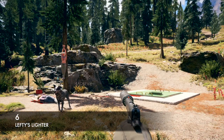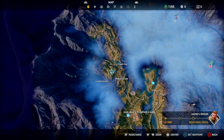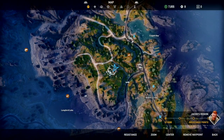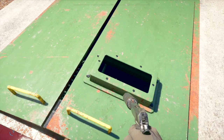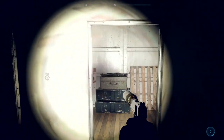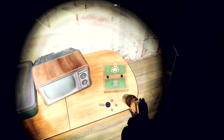Lefty's lighter is lighter number six. Between Langford Lake and Claggett Bay in Jacob's region you'll find a bunker out in the middle of nowhere. Head down, go through to the back of the bunker, turn left through the doors, and the lighter is next to an old TV.